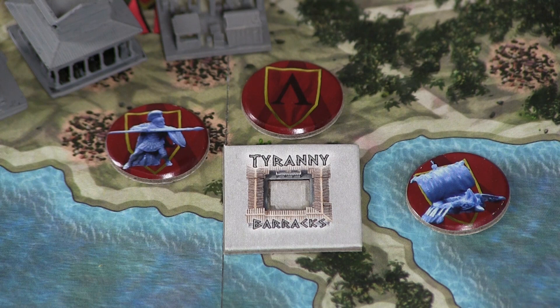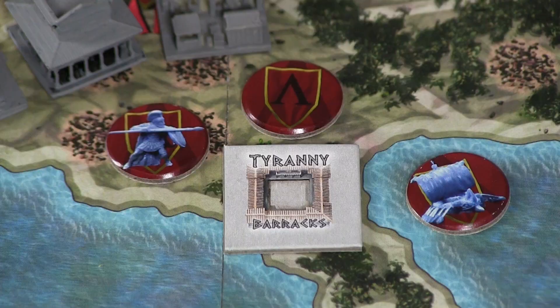Players also receive a temple dedicated to the patron god they've chosen. They will also get two unit chits: one being a hoplite fighter unit, and the other one being a trireme ship unit. Lastly, they will get a chit representing their government type. All players initially start with a form of government that is tyranny, but they have options to change that later on in the game.